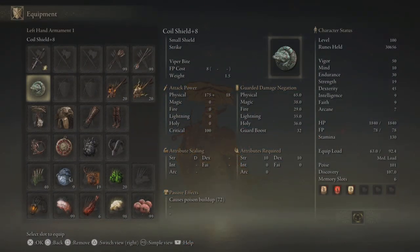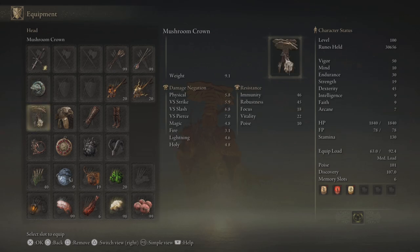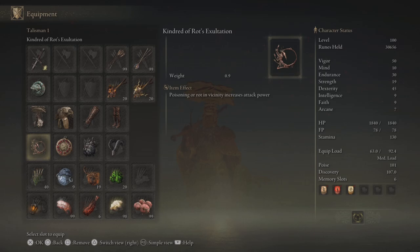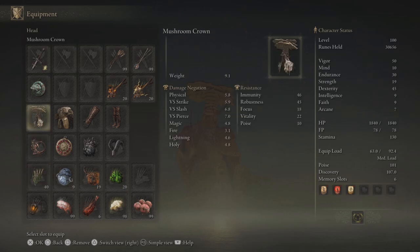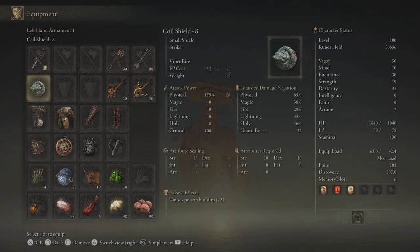You'll note the coil shield, which we're going to use for very quick poison procs. I really like using this as just a way to get early deadly poison into the mix, and to complement this we'll be using the Mushroom Crown as well as Kinderdraht's Exaltation. Those two things will both boost our AR once we proc the poison. We'll also have some poison bone darts as well as poison stone clumps as extra projectiles, though in most cases just a single hit with the coil shield is enough to proc poison.